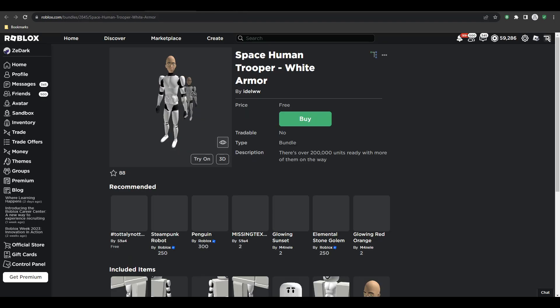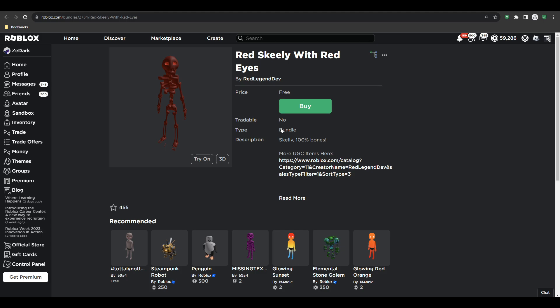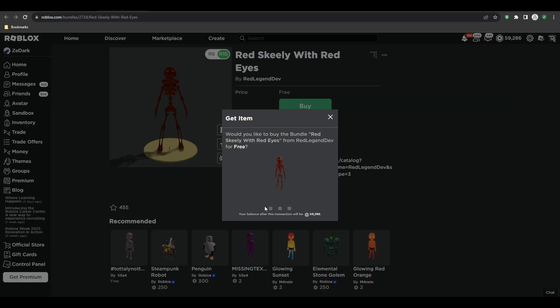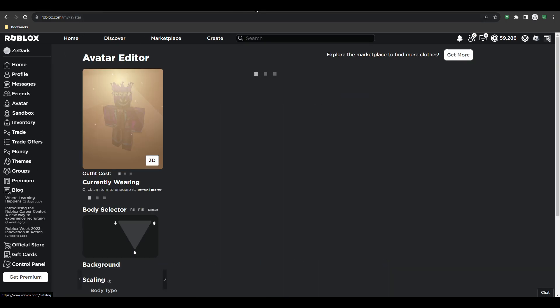You can get these skeleton bundles, and this one is literally a stormtrooper — a stormtrooper from Star Wars! I'm getting that right now. I'm just grabbing all this skeleton stuff real quick.